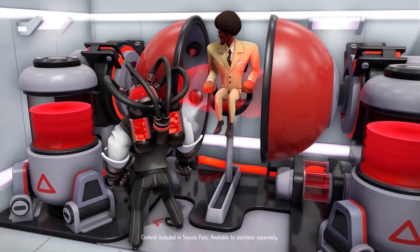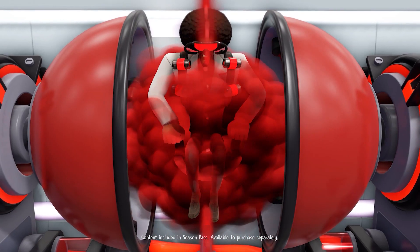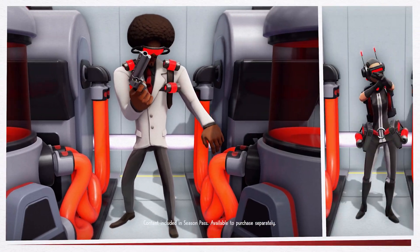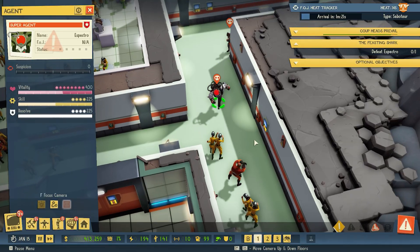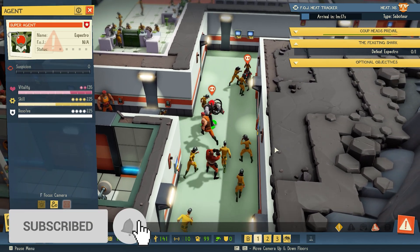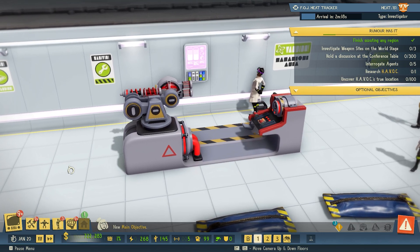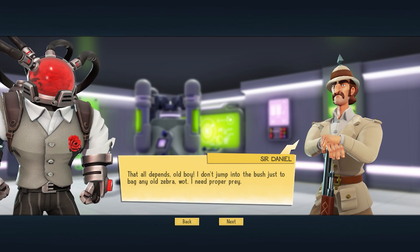It adds a preposterous new crime lord to wage war against, and a few spoils for besting them too. In this video, we'll show you how to start the Cabal content, what it includes, and precisely how dapper Eli Barracuda Jr. looks in his new red, white and black skin. If you're new here, remember to hit the subscribe button and the notification bell, and you'll get alerted when we try to sneak a video out. Without further ado, let's dig into the Cabal Pack.